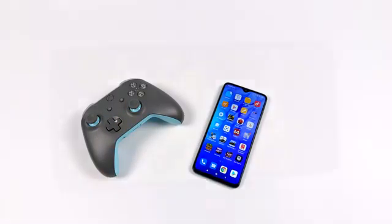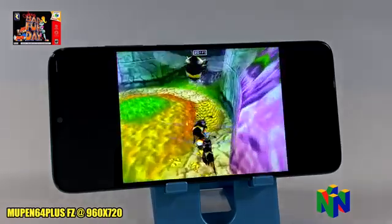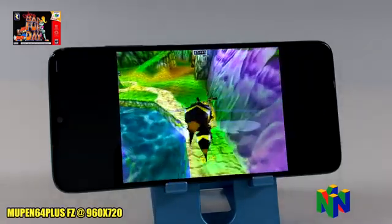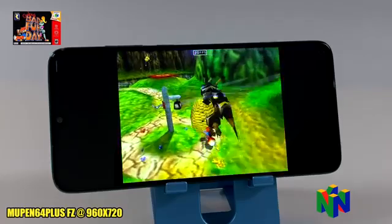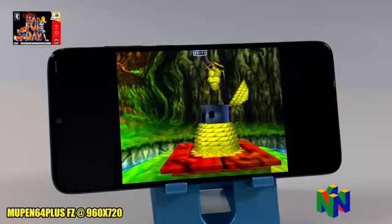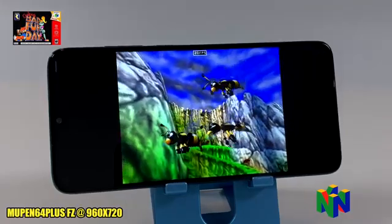First up we have some N64 emulation. As you can see, I have the system name, box art, and the emulator used. Plus, if I've changed the resolution at all for upscaling, I will list it here. We're using Mupin64 Plus FZ from the Google Play Store. This is Conker's Bad Fur Day and I'm upscaled to 960 by 720. N64 performance on the MediaTek G90T is absolutely amazing. I probably could have went a little higher with the upscaling, but I think 960 by 720 looks great on this screen. I do have the FPS listed in the middle of the screen and I'm going to try to do this with every single emulator that I test. I'll be right back when we move over to our next emulator, which is Sega Saturn.